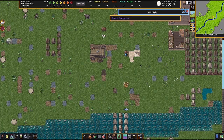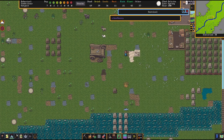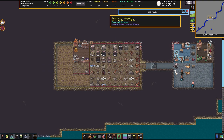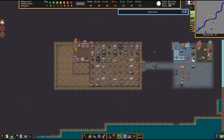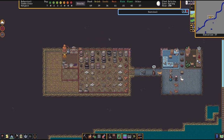One barrel quickly became a fish barrel — just as I was saying, because of all the fish the initial fisher dwarf had caught. We still have a willow barrel. And while waiting, something happened — two of our dwarves just got married. Congratulations to Sodal and Nish! Now if you could just go back to moving barrels, please.